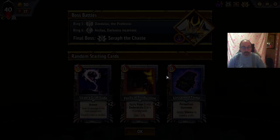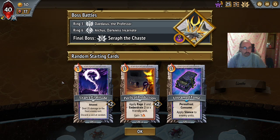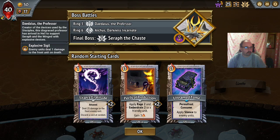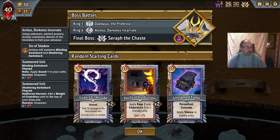Let's jump in. Starting cards are Titan's Gratitude, Perils of Production, and Unnamed Tome. That looks much better than the last start. We also have the Exile Umbra Clan, so we have the Exile Umbra card. Dedalus with Explosive Sigil, Arcus with Rally Dazed Dark Shard.